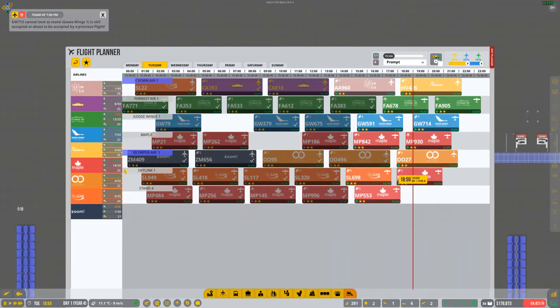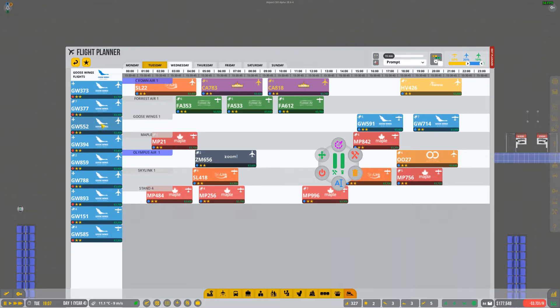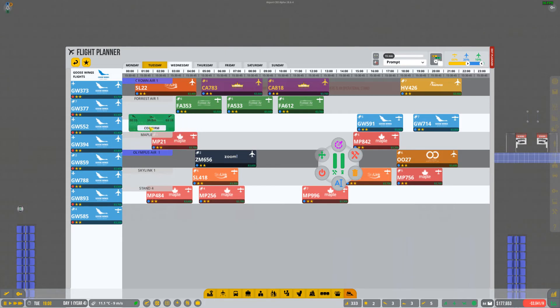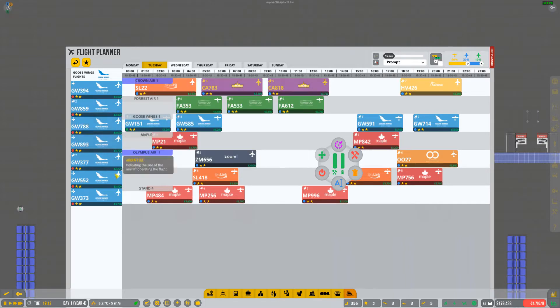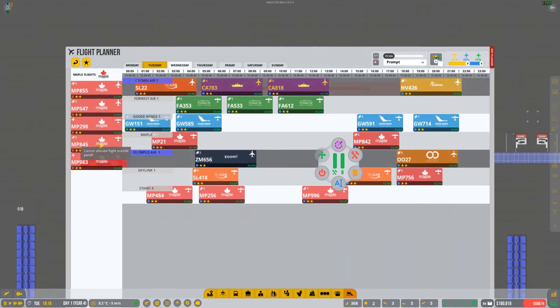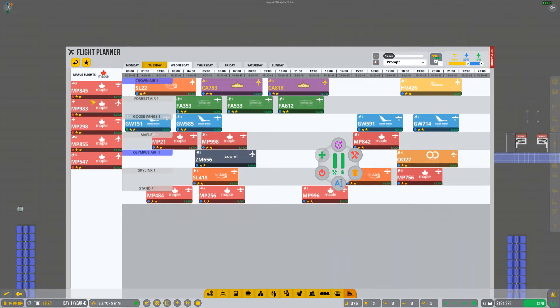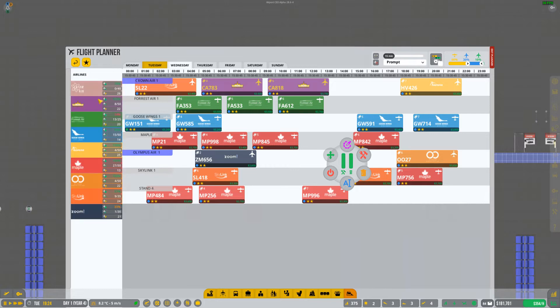I still need to check my flight planner. We're at a 14 with Forest Air — we're pretty much back up to 100 with most everybody else, minus Zoom. Skylink's at 53, so that one's not exactly the best either. For Wednesday, I'll start planning some Goose Wings flights — they've dropped down to 99. There are some big recurring flights I can go ahead and schedule for early in the morning. I'll go ahead and schedule those. We'll leave Goose Wings with that.